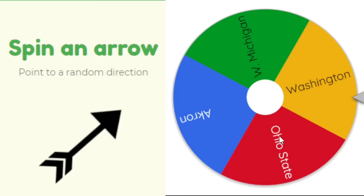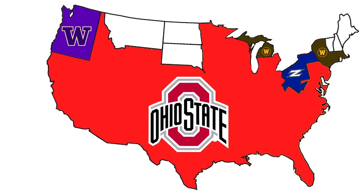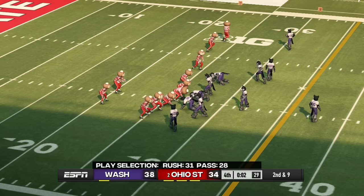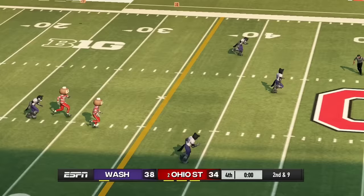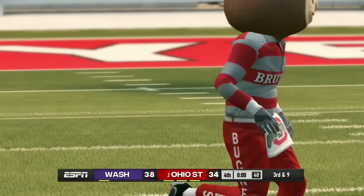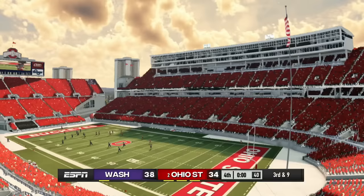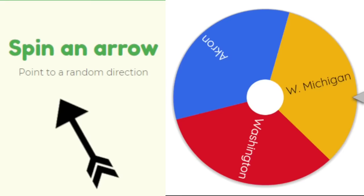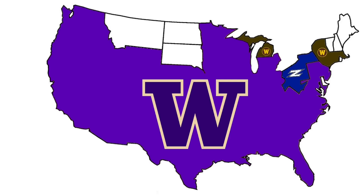Washington has nobody to their west so we spin — Washington heads south to face Ohio State again. Ohio State is down four with two seconds left and needs a 75-yard touchdown pass. He throws it deep — it's not caught and it drops. That's the end of the road for Brutus and Ohio State. Washington now owns a massive piece of land — down to the final three teams.